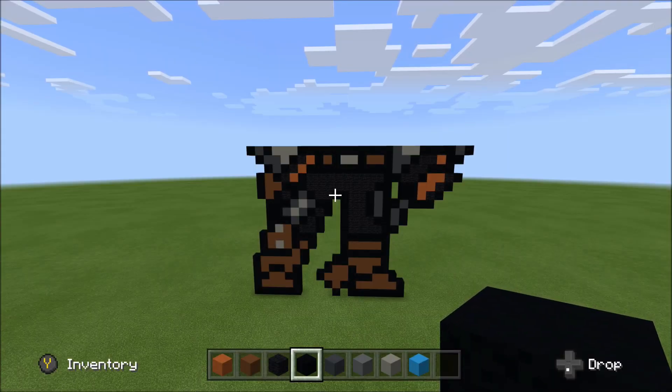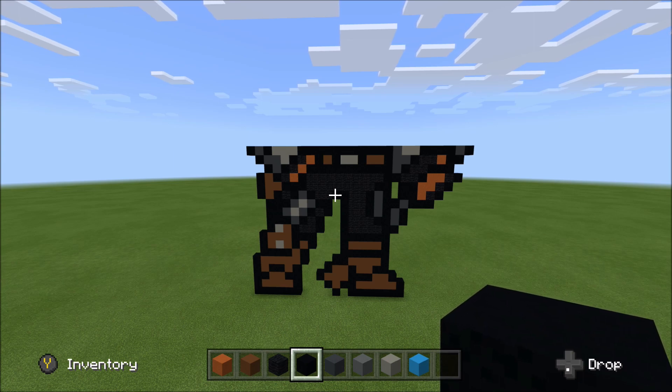Alright, this is the progress thus far on the build. As you can see, we're up into the waist portion. From here we're going to focus on building up on the right-hand side of the build, because I want to finish that Ambin Phase Pulse Blaster on the right-hand side, and then we'll continue building up into the torso.